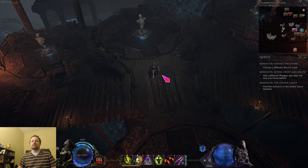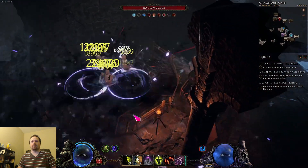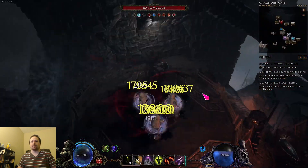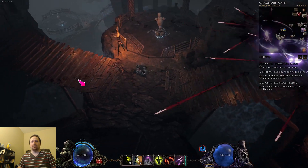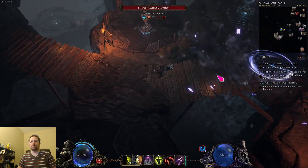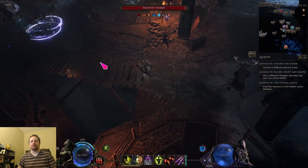As far as strengths of this build go, it is an exceptionally fast echo clear — probably among the fastest if not the fastest in the game. You can see how fast my character moves, and you can just shift through echoes or sync shift and keep moving and everything will just die behind you.